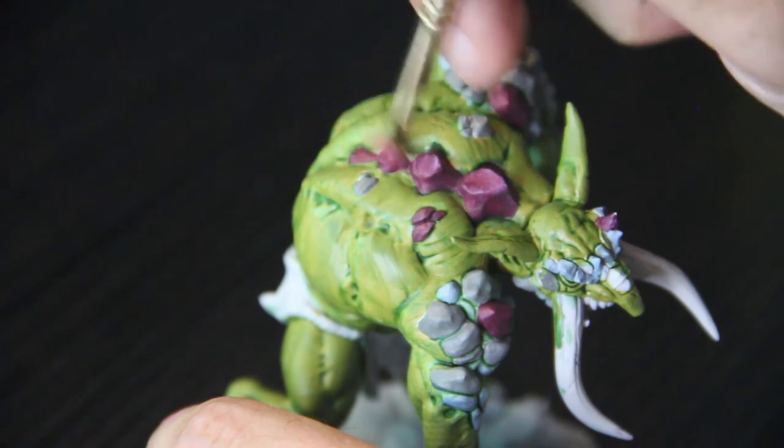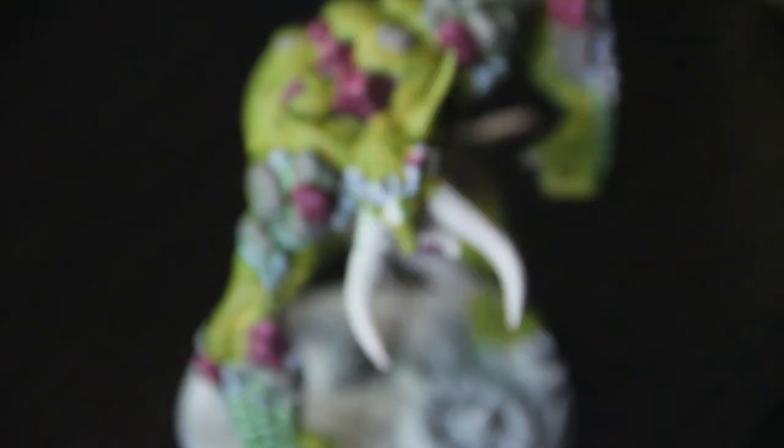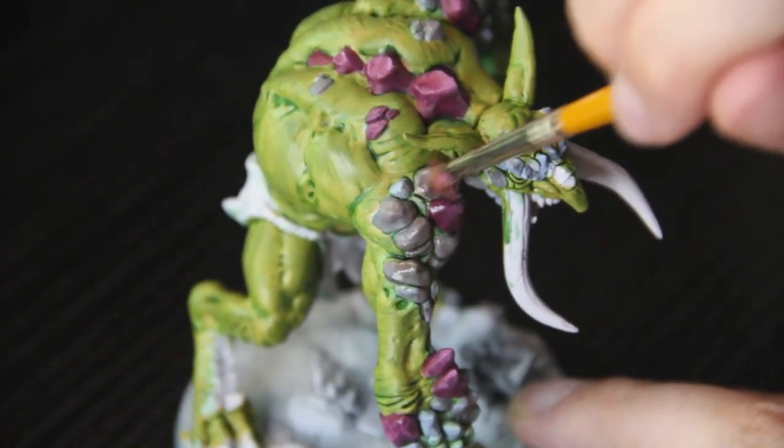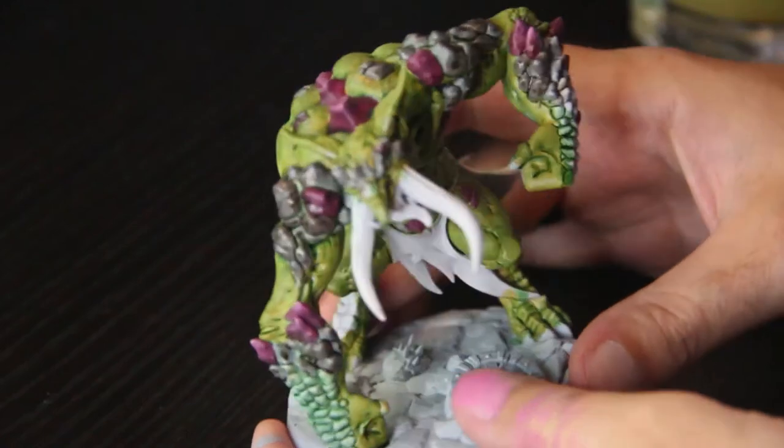You can see the corners really come right out with that. Next up is Agrax Earthshade — another shade. You want to be a little looser with this than the green. This will give those rocks a shiny appearance — as you can see it really makes them pop a little bit more.